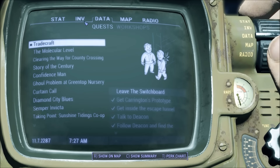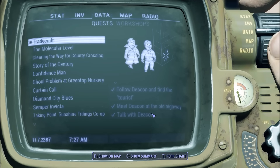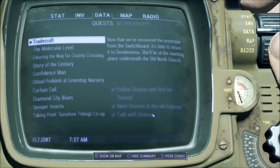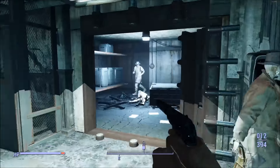And so after that, you'll go through this quest. You'll see Tradecraft, you'll see the different levels that it goes through. So you'll meet with Deacon, which is a guy that you'll find once you find the Railroad people. And you start doing this quest, and you pretty much just follow this quest all the way through, and he'll just give it to you.